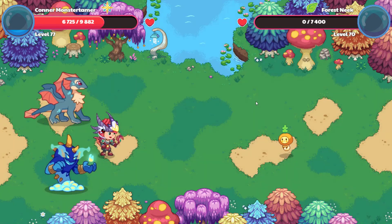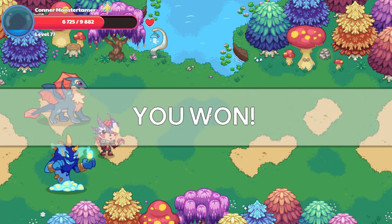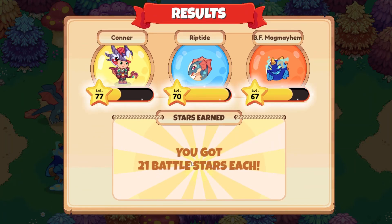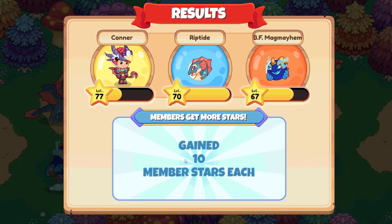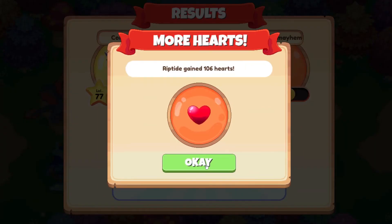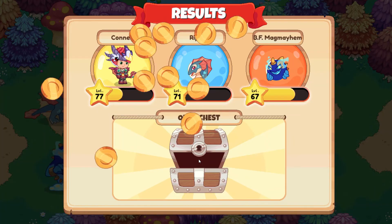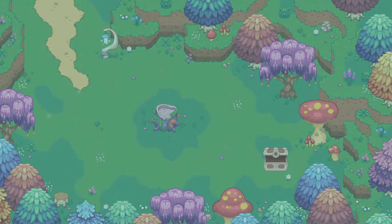21 battle stars. This might be Riptide — yes, awesome! Riptide is level 71 now. Let's go ahead and increase his hearts — four hearts. And 200 gold coins, 20 florins.